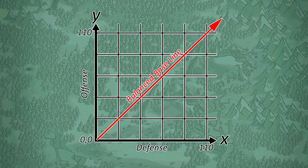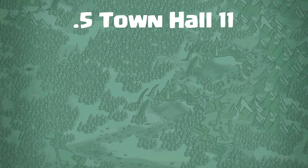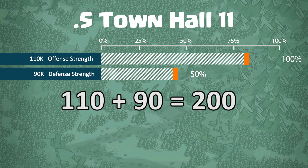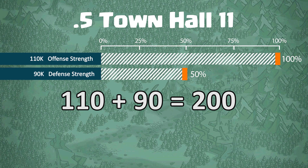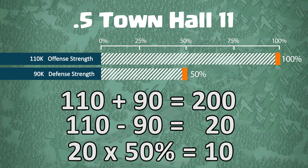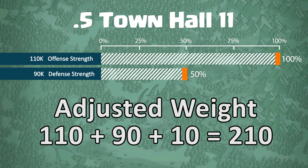This is my theory of what's happening right now, and precisely why .5 clans are at a greater disadvantage than engineered clans. Take a town hall 11 with max offense at 110 and defense at 90 — combined that's 200. If the adjustment modifier to balance your base weight was 50% of the difference, then the difference of 20 times 50% equals 10, which is added back to give you an adjusted weight of 210. A modifier like this would cause the base to carry the weight of a max eagle without building it, putting this town hall 11 at a great disadvantage compared to one who has built their eagle and kept offense closer to defense.